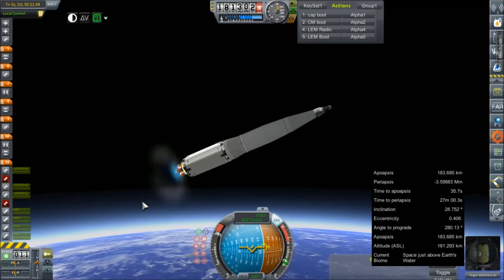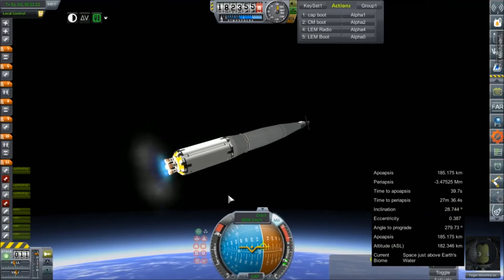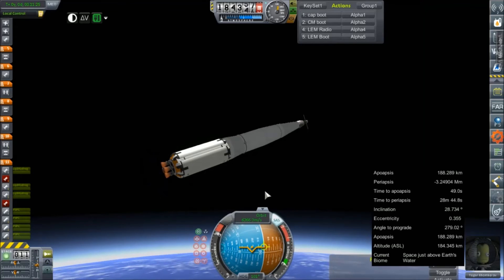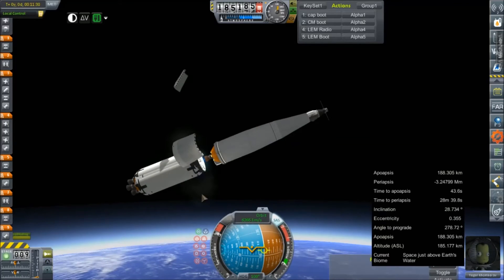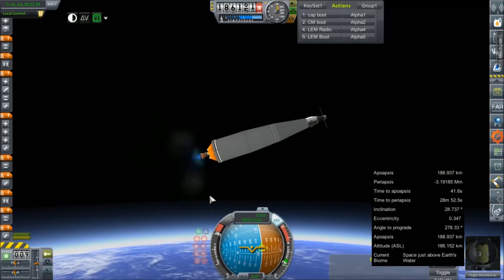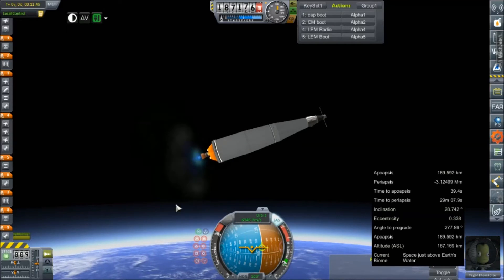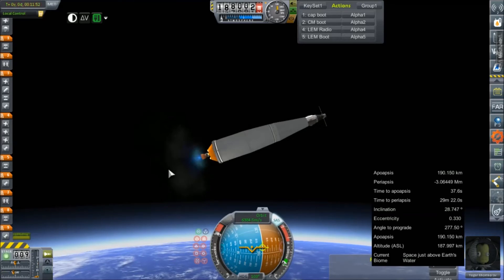We just had another engine failure. Probably gonna start seeing the remaining three engines cut out here shortly. Looks like gimbal is making up for most of the work. Coming up on flame-out anyway. And there they go. Alright, stage set — ignition. Our single J2 is lit. Got about a forty second overhead and maybe two kilometers per second to go. Thrust-weight ratio of 0.61 — we're going to be cutting our margins really close here.